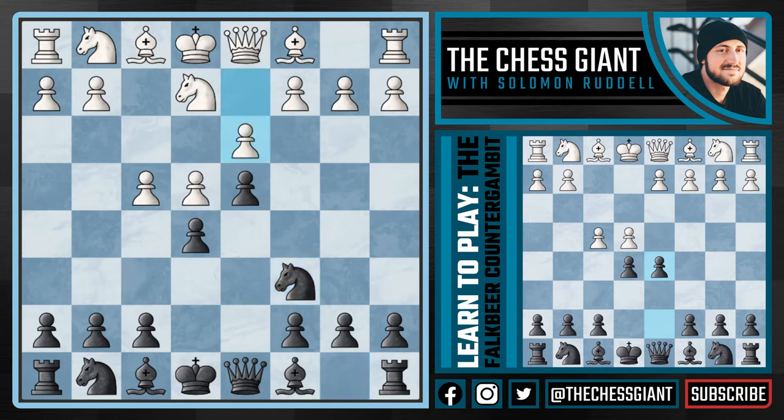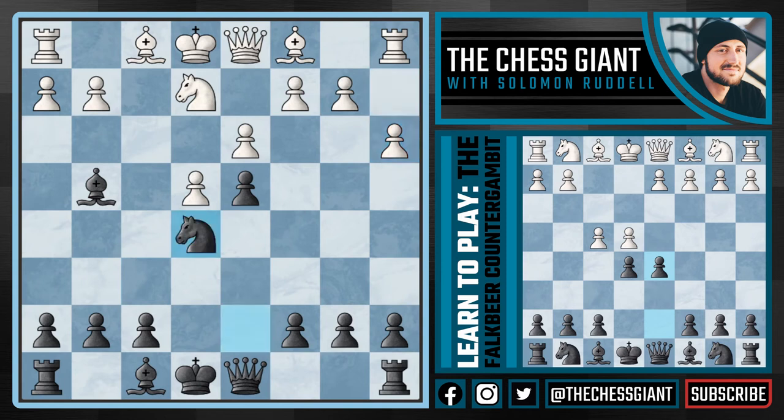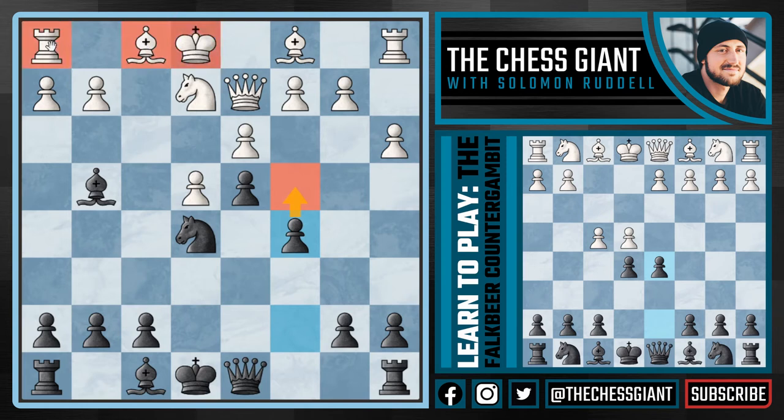After d3, we simply develop with Nf6, and after Nf3, play Bg4. Notice how easy and simple the system is for black — but it's also very dangerous. If white plays Nxe5, we take back, and after fxe5, play Nd7, take the pawn on e5. After Qd2, we can play c5 with potential c4 ideas. White's position is just really cramped. No King's Gambit player is looking to have a bishop on f1, king on e1, rook on h1, knight on e2, queen on d2, and bishop on c1.